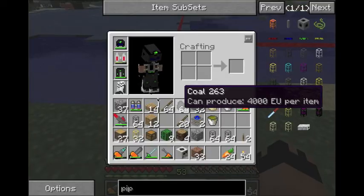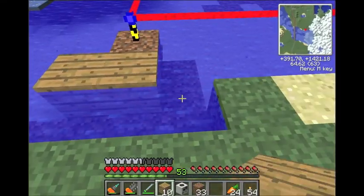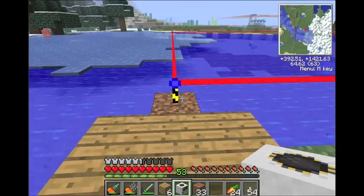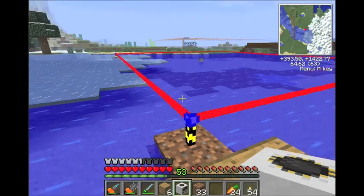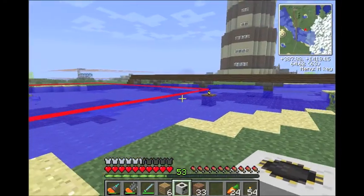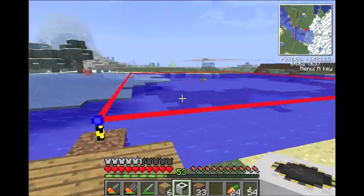So we'll make a little platform and set the quarry up right here. You want to set it up so you have one landmark over there, one here — the one that touches both. If you put it in the wrong corner, it gets all weird and doesn't work, and it will just give you that 11 by 11 square again. This is how you have to set it up.